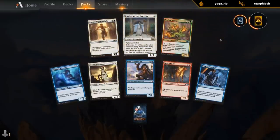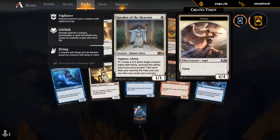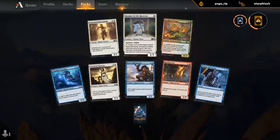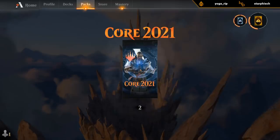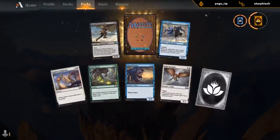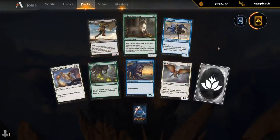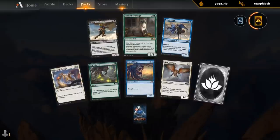Speaker of the Heavens — definitely take the Halo Blade over it; it's not a particularly great card. Takes a lot of work to get those angels going. One opponent managed to do it against us today and we did not win that game. Sovereign — nothing special; don't even think it's better than Gale Swooper.